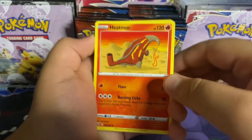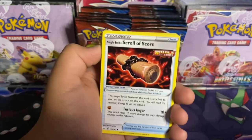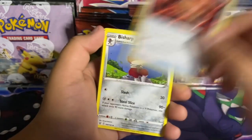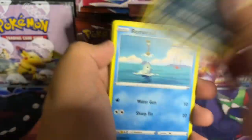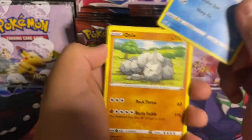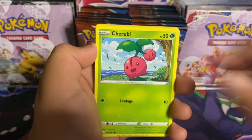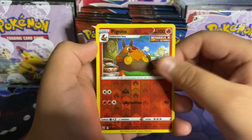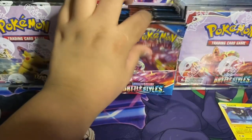Here's the code: water energy, Heatmor — it's like some kind of anteater — single strike Scroll of Scorn, Corsola, Zubat, Remoraid, Onix, Mawile, Cherubi. Reverse holo single strike Pikachu Knight and a holo Luxray rapid strike! Next we're going with the single strike pack.